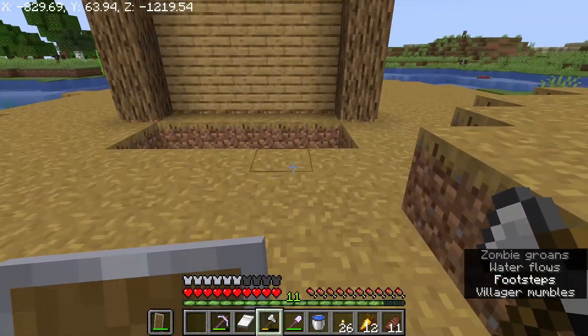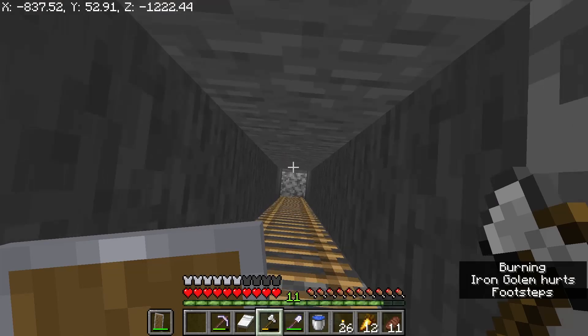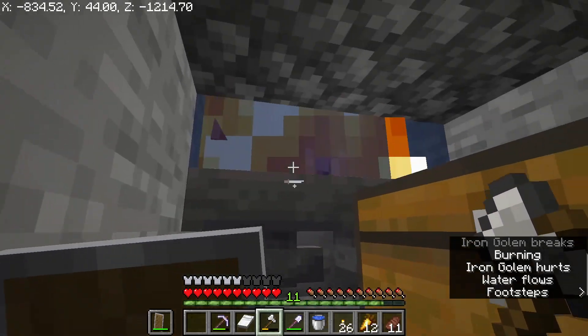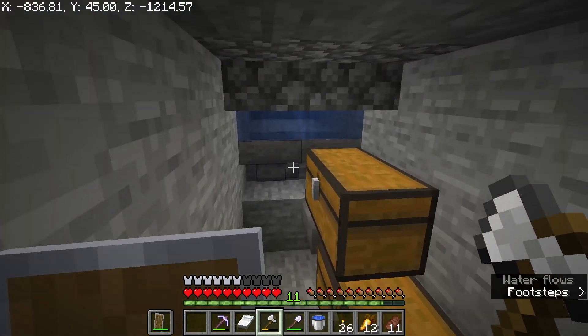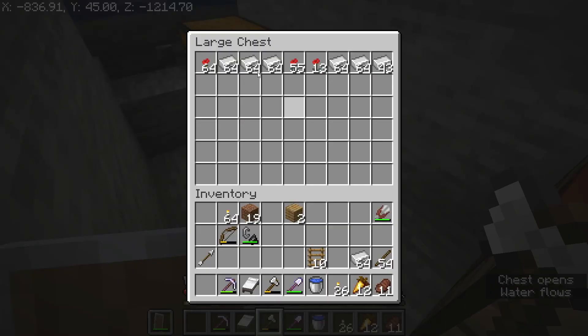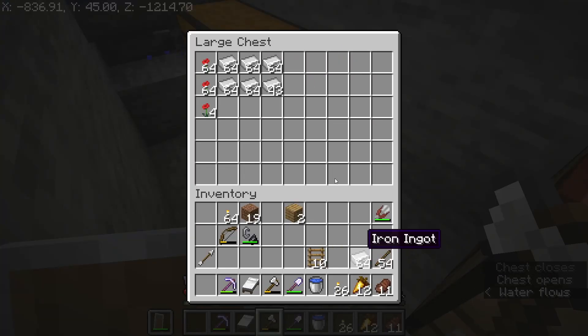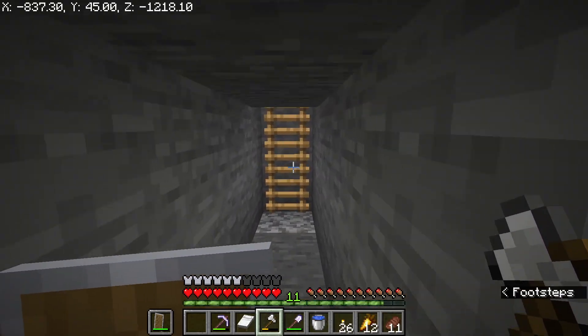Down there we've got another water stream that leads into a lava blade. We've got one there now — if we go down here we can see what's happening. The iron golem falls down, goes into the water stream, then into the lava blade where it burns and drops its iron and a poppy. The hoppers pick it up and it goes into these chests. It's a pretty effective method of getting iron — this is what we've managed to collect. I've taken a few stacks out already and have been making tools and armor.